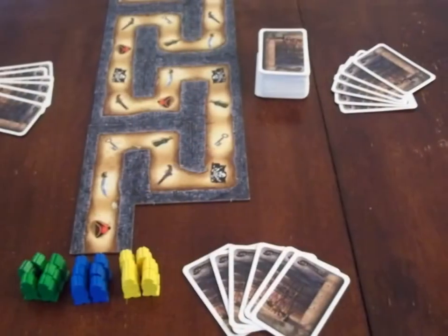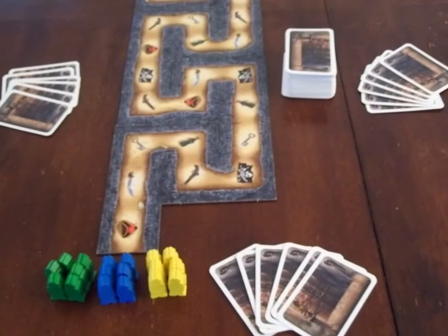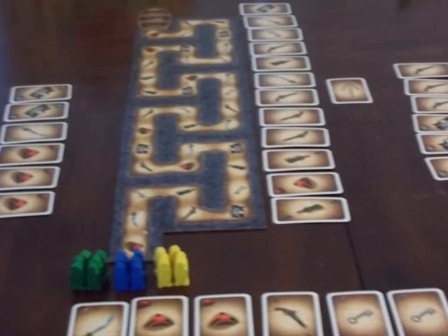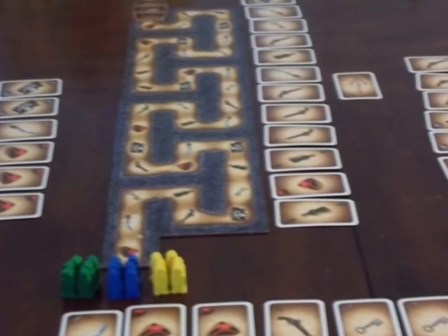For the Jamaica version, players' hands remain private and the draw deck is face-down. The Tortuga version has players playing with open hands, and the next 12 draw cards being open knowledge.